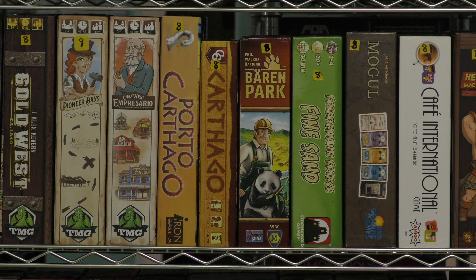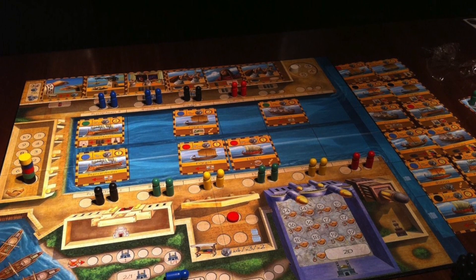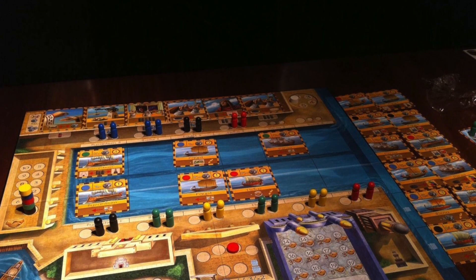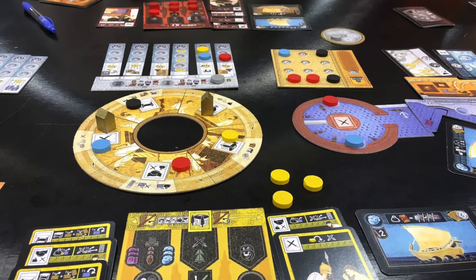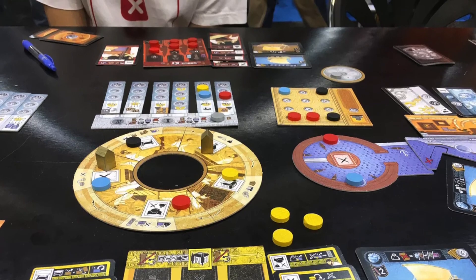The next two games I put next to each other because they both have 'Carthago' in the name. Porto Carthago is a trading game — probably the more boring of the two in my opinion, but a lot of people like it, which is why it's in the library. And Carthago from Capstone Games is also good. It really went under the radar, and there's a lot of game in that small box.